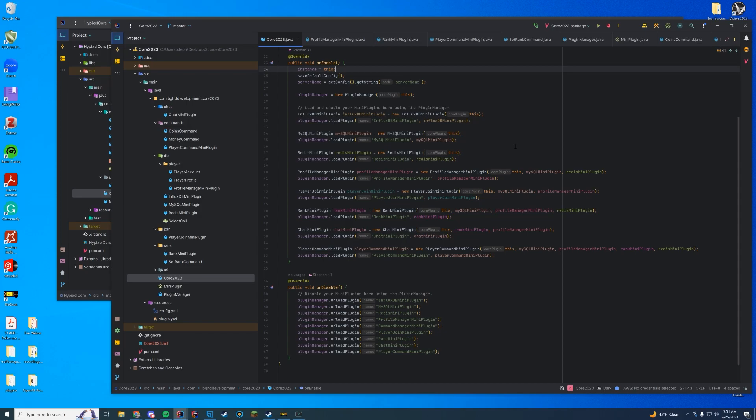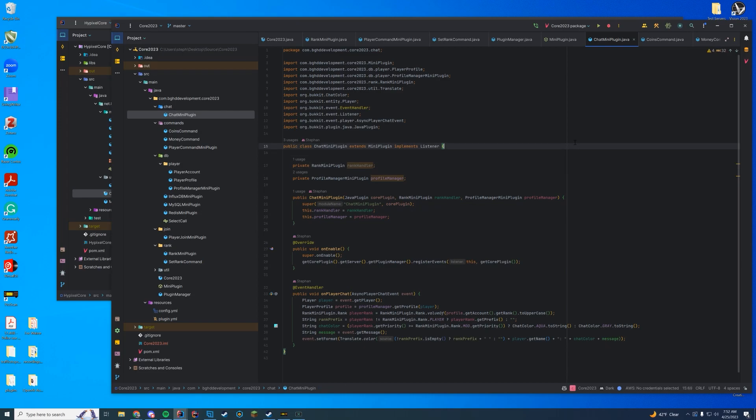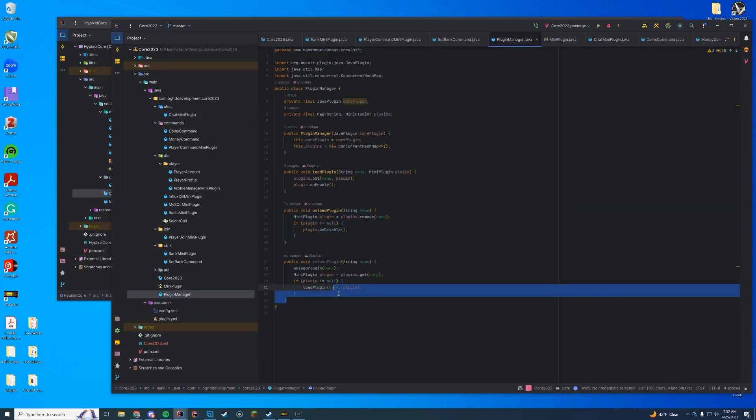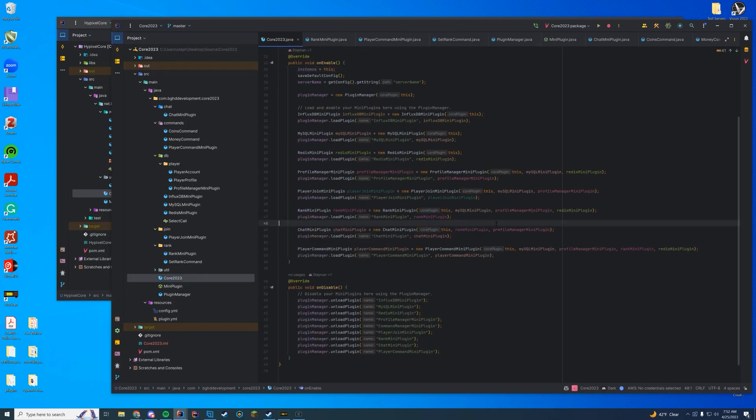The mini plugin itself loads an on-enable and on-disable for every single one that gets called. So for example, our chat mini plugin extends mini plugin — on enable it registers its own events, on disable it can unregister them. You can technically unload and load them like modules in the middle of runtime, which is pretty cool. There's also a plugin manager that unloads, loads, and can reload them, so the command system and loading system fit right into it.